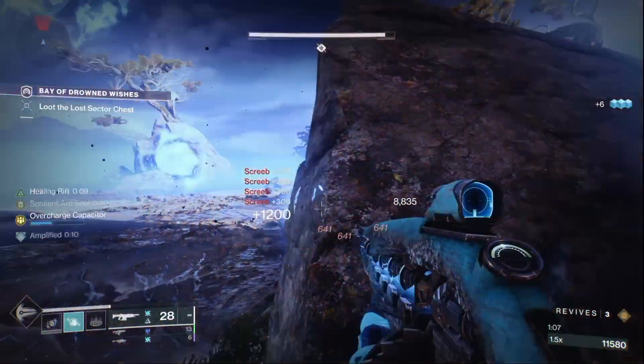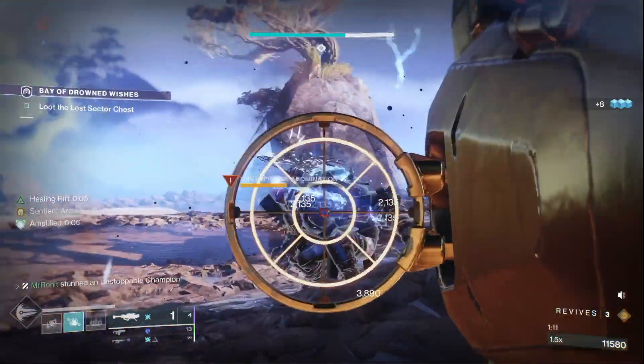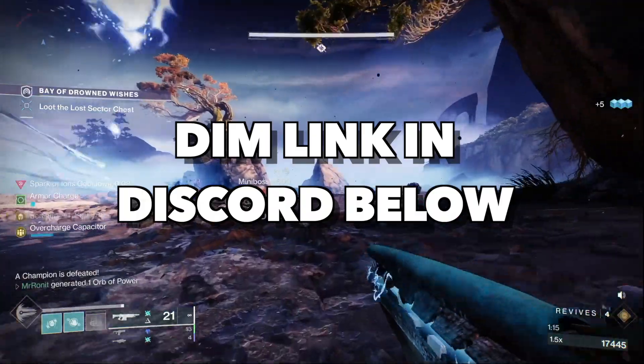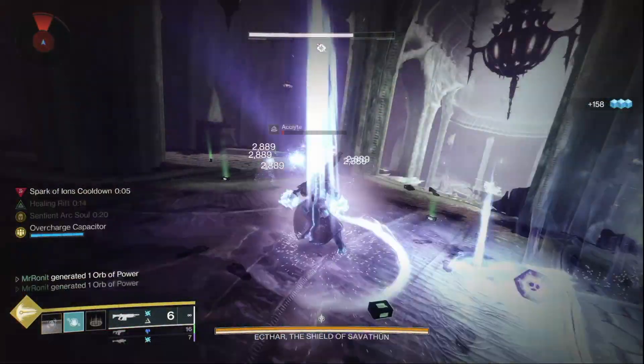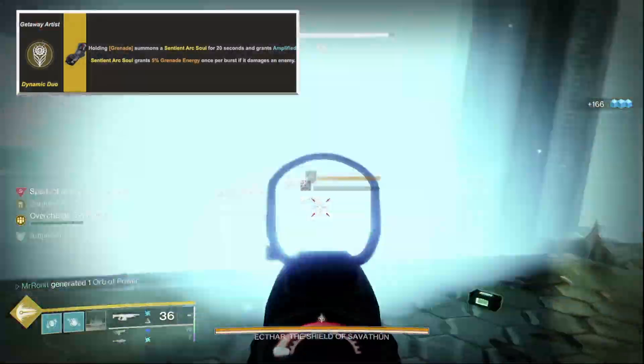This build can help you not only solo the dungeon, but also take on legend and master lost sectors, and even nightfalls. The DIM link for the build will be in my Discord, link for which will be in the comments and description below. At the heart of this build are the exotic warlock gloves, the Getaway Artists, which are actually the best exotic for arc warlocks.